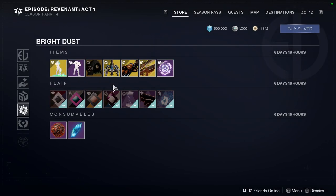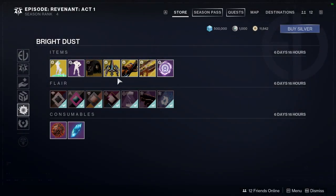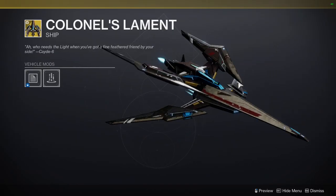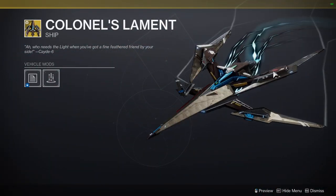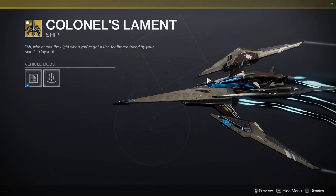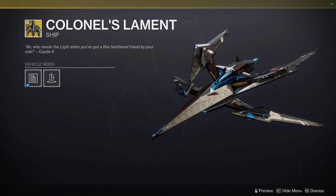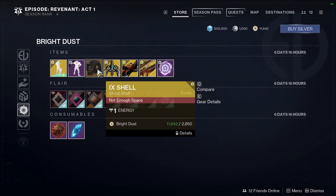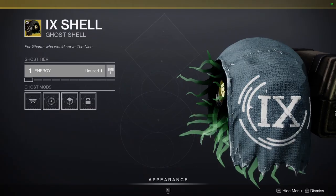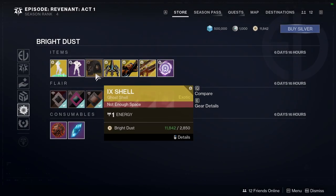At the bottom of the Eververse store we have Vast Expanse for the Microcosm. Then Ostrocon — looks kind of goofy. And Colonel's Lament, which definitely looks super cool — almost like a Square Enix vibe. I really like it.